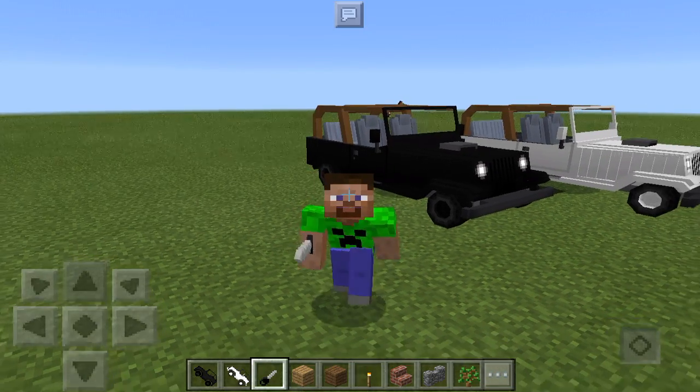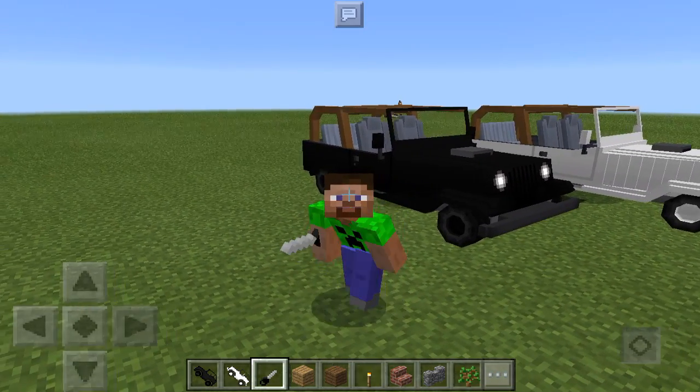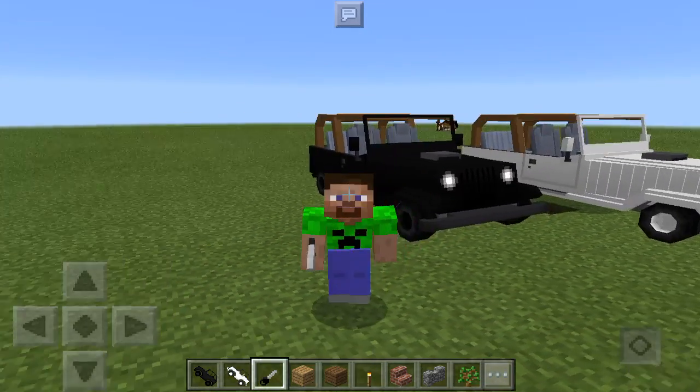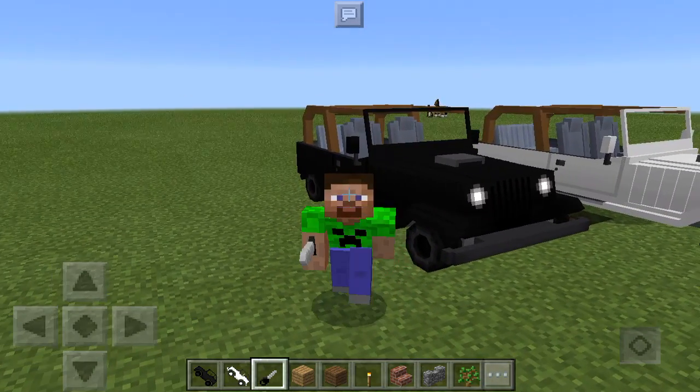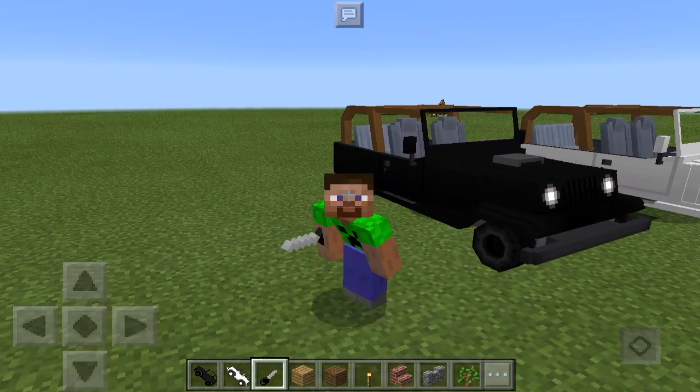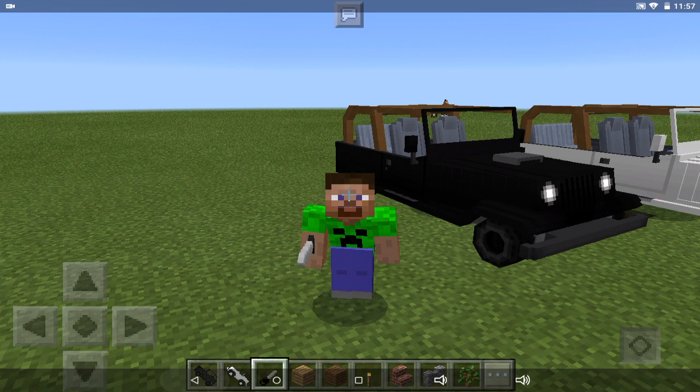So here in my garage, I just have this super sick Jeep over here. Take a look at the white and black Jeep — they just look so cool. And this is all in Minecraft Pocket Edition 1.0. Let's get started.